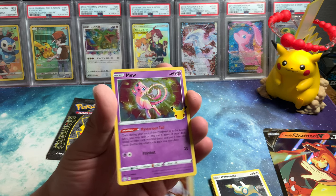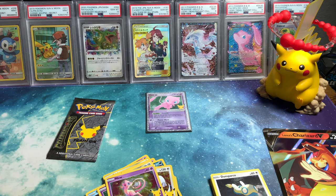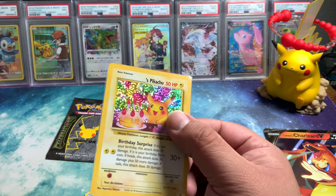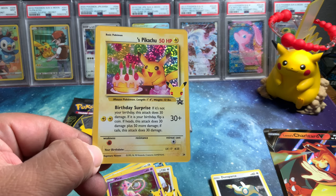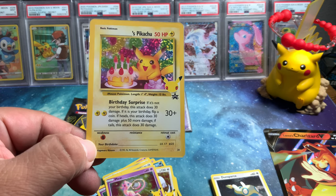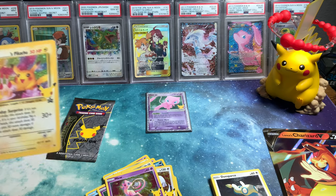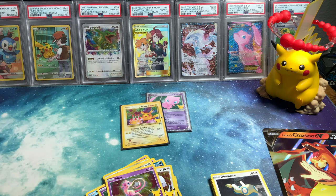Xerneas, nice Lugia, Mew, and Birthday Pikachu. Let's read that real quick — Birthday Surprise. If it's not your birthday, this attack does 30 damage. If it is your birthday, flip a coin. If heads, attack does 30 plus 50 more damage. If tails, this attack does 30 more damage. That's pretty cool — it gives you all kinds of crazy damage if it's your birthday. It's the card to play on your birthday! It's my birthday, for real, dude.